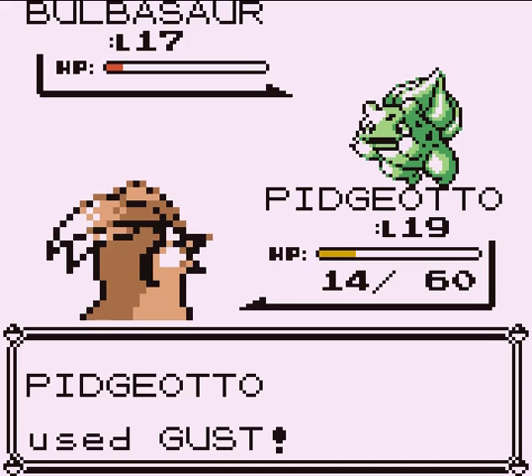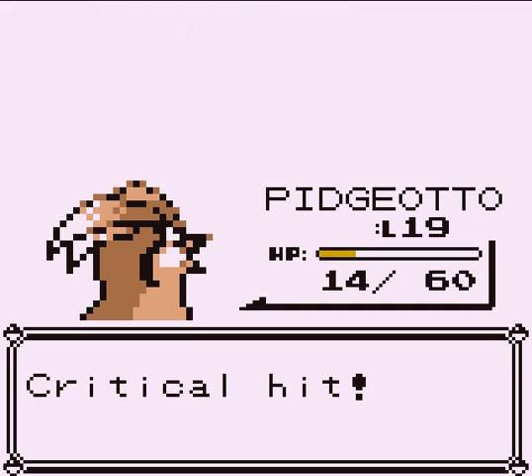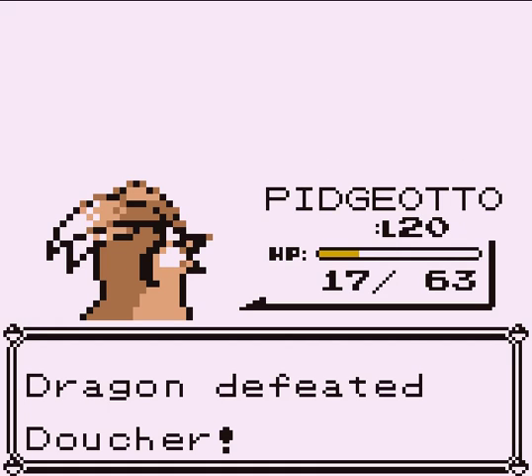Squirtle is kind of useless in Cerulean's gym since it's Water, and Squirtle is weak to Electric. Pidgeotto is weak to Electric too — I don't know what I'm going to do. My whole team is basically Pidgeotto.